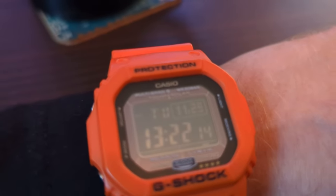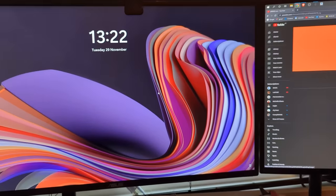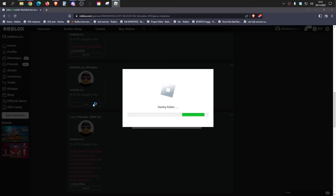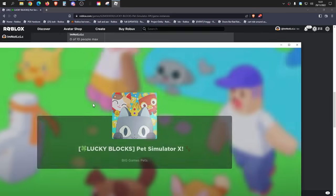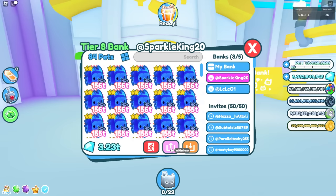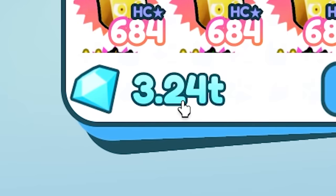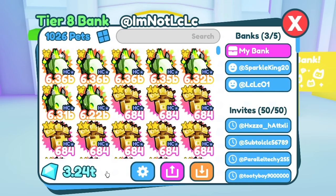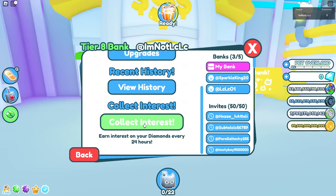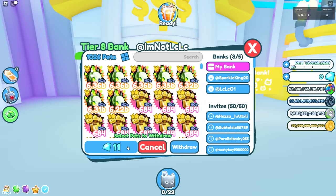The next day — I waited 24 hours so you don't have to. We're going to log in and claim interest on three different bank accounts. We start by withdrawing SparkleKing's gems — he's now at 3.23 trillion, must have claimed some himself. I fast-forward through the withdrawals, then claim the interest on my first bank account: 27.5 billion free gems.